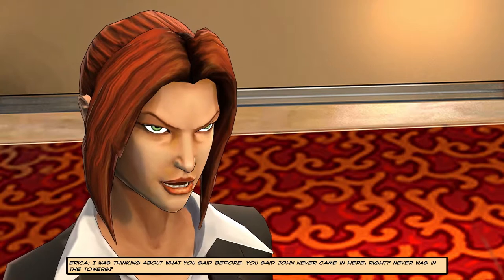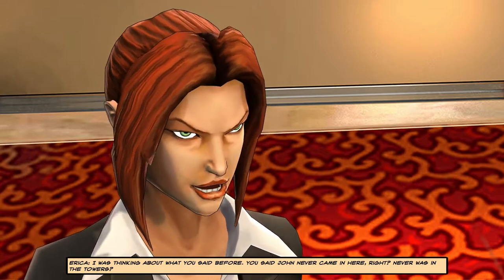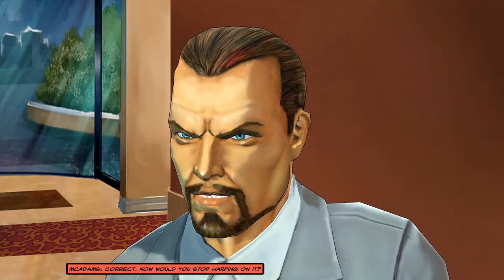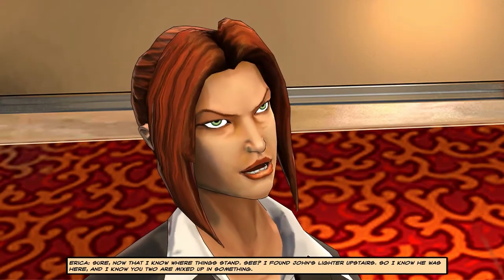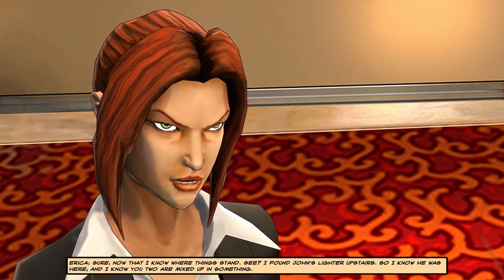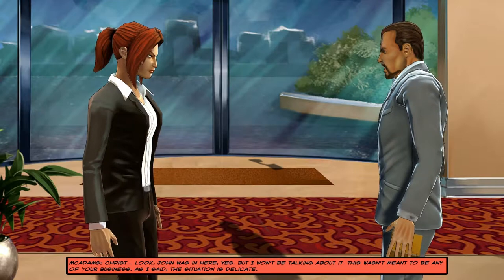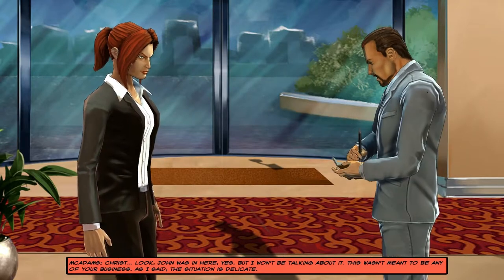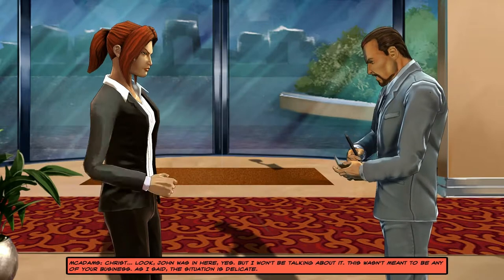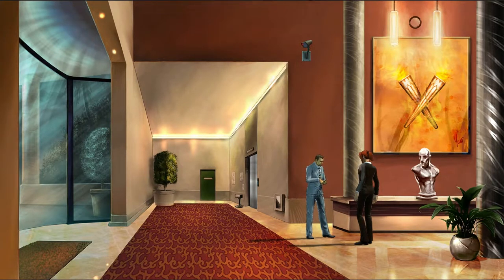I was thinking about what you said before - you said John never came in here, right? Never was in the towers. Correct. Now that I know where things stand - I found John's lighter upstairs, so I know he was here and I know you two are mixed up in something. Christ - look, John was in here, yes. But I won't be talking about it; this wasn't meant to be any of your business. As I said, the situation is delicate. Okay, that didn't really get me all that much further. I guess I could try to accuse him.